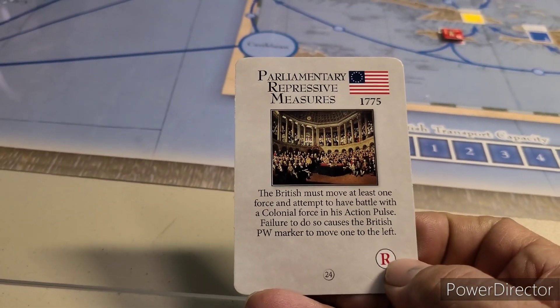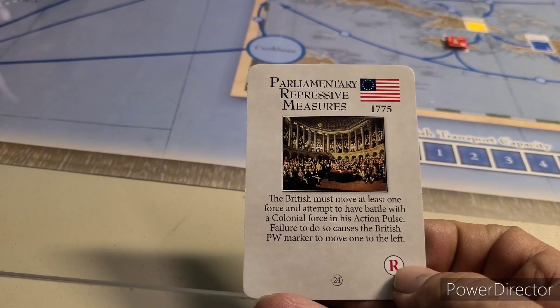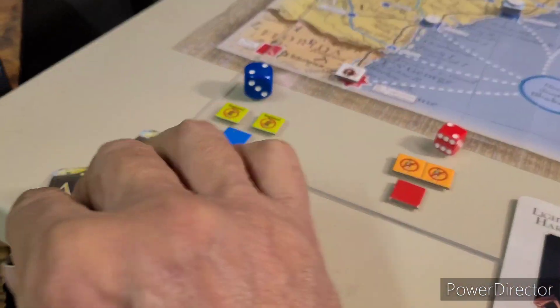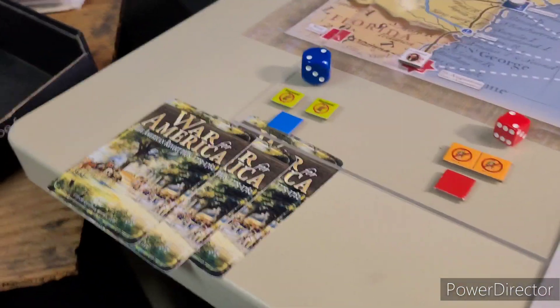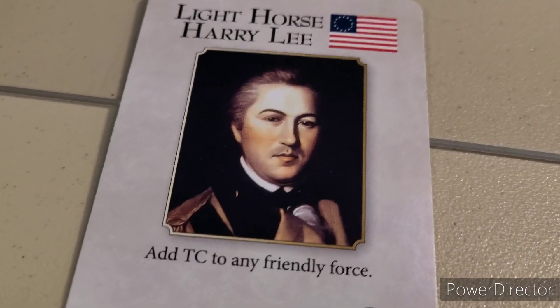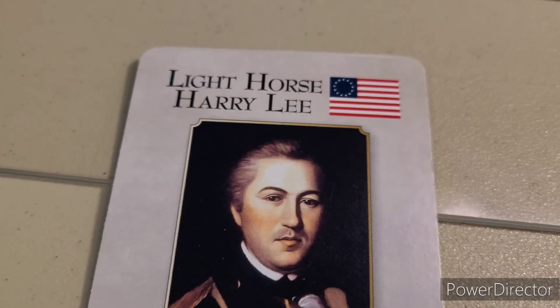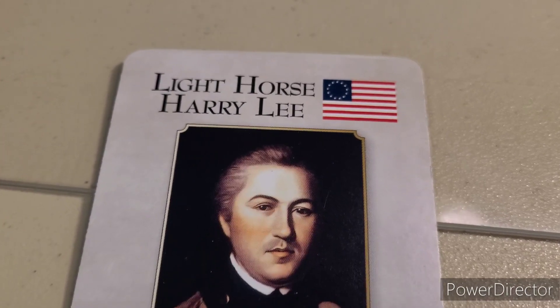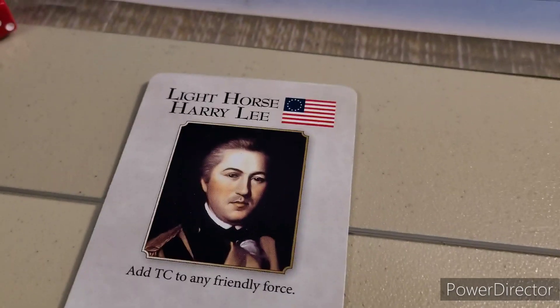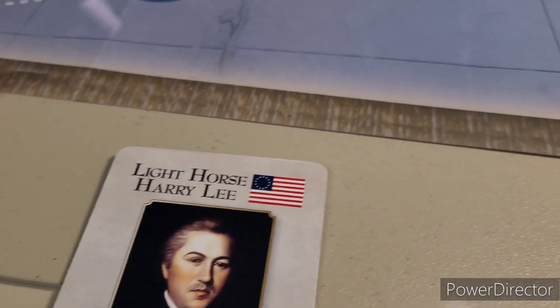The British must move at least one force and attempt to have battle with the Colonial force. There are cards that move the British political will marker to the left. Now we got three cards in hand. Light Horse Harry Lee - I think that's the Lee I referenced previously. That's Robert E. Lee's relative, I believe.